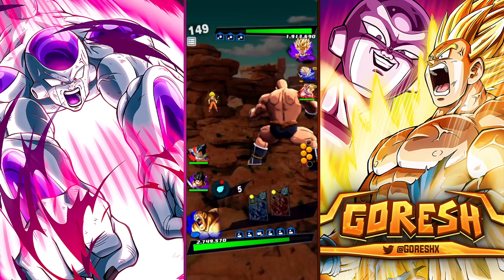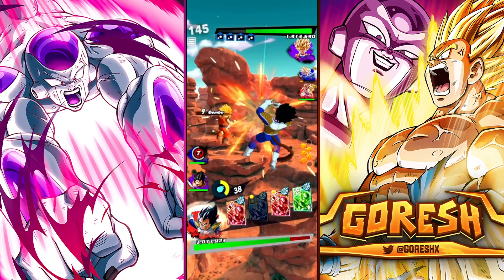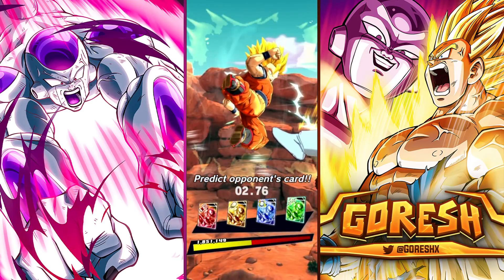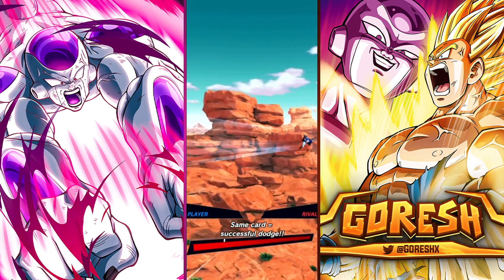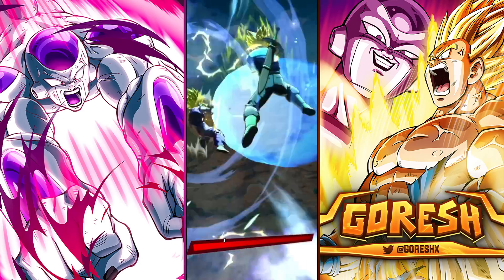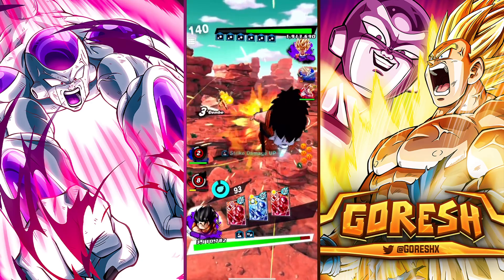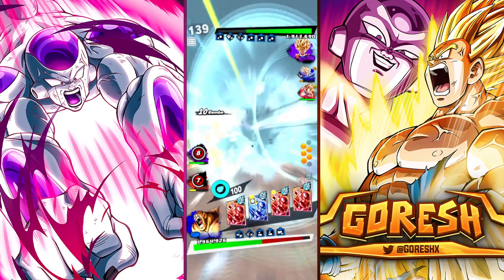That's insane. The reason why this Vegeta is on the team is just to eat damage and trigger a Rising Rush. Then Nappa can come in and just annihilate. The second I float up like this — Nappa can eat this. That didn't hurt at all.